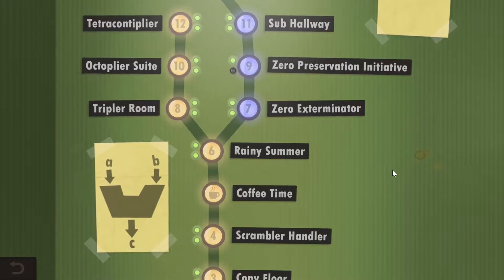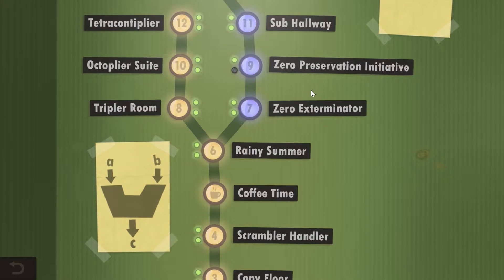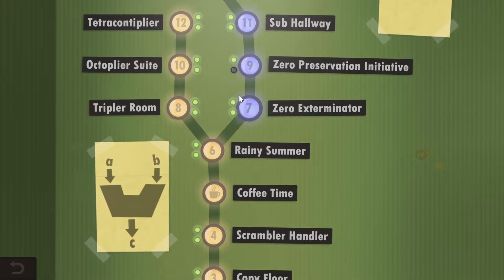Hello YouTube and welcome back to What the Math. This is going to be levels 7 and 9 for Human Resource Machine. We're going to do Zero Exterminator and Zero Preservation Initiative, and I'm going to show you how to get both challenges. Even though I haven't completed this one, I know exactly how to do it because I'm going to fix my code a little bit.